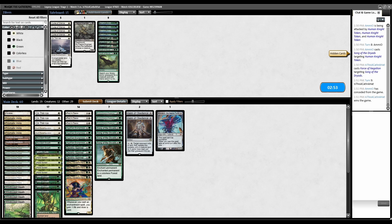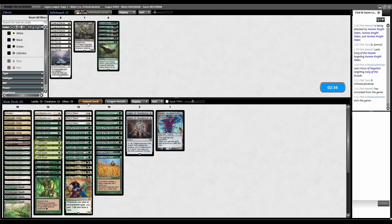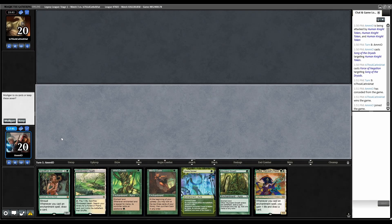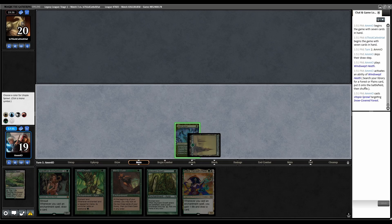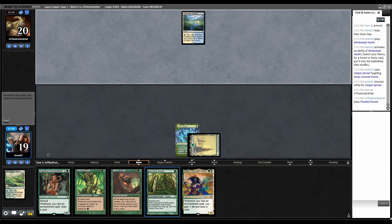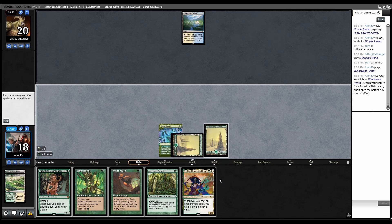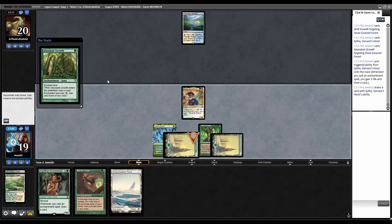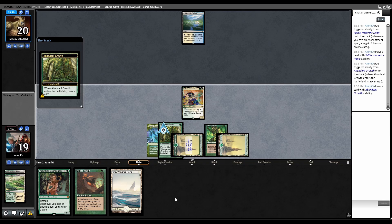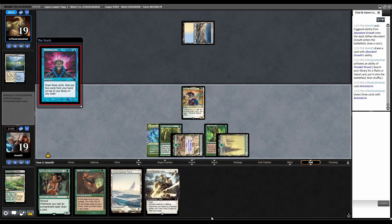Game 3, is Elephant Grass better than Thin Ice since it prevents Aerolingus from hitting us? I guess it is, though it has Cumulative Upkeep. On the play, keep. Forest, fetch a forest, Sprawl naming white. Sprawl here, name white. Flooded Strand from them. Second land is excellent. Fetch another forest, Wild Growth, then Sythis, Abundant Growth here so we can draw two cards. Pass the turn - I should have played Argothian first, I misclicked but we're mostly fine.